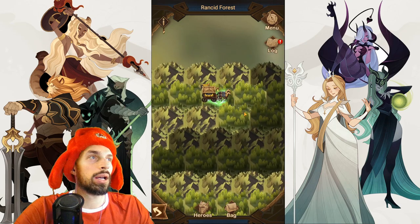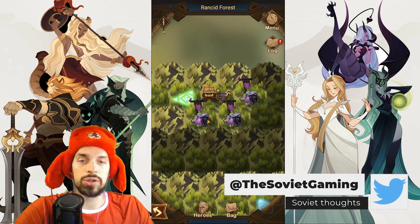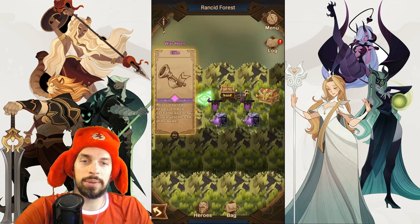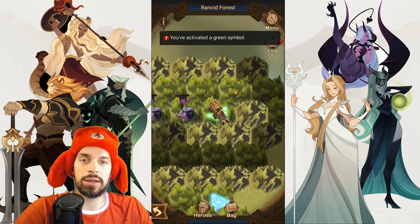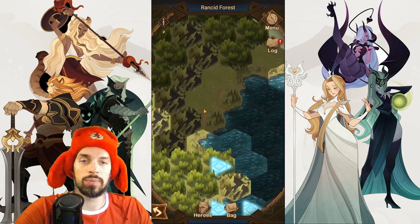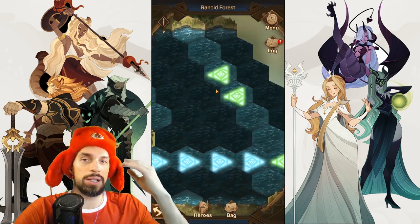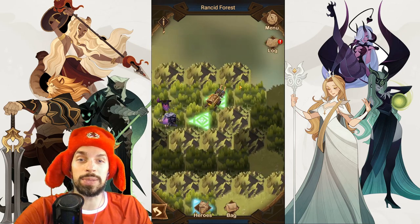There is a fight over here so we can fight them, but we don't really need to since we already killed the boss. I'll just take this relic and move forward. Over here we have one green symbol, and another one over here — so in case you want to go the green route for some reason, you can do it like that. By the way, the boss respawns — that's pretty funny.